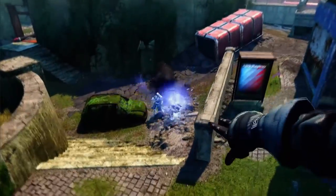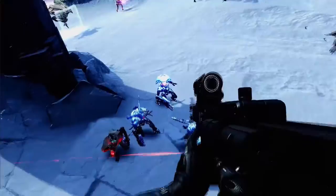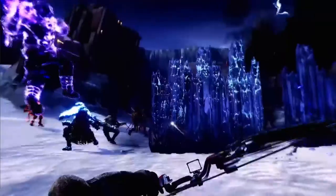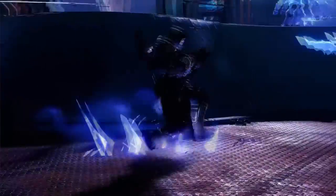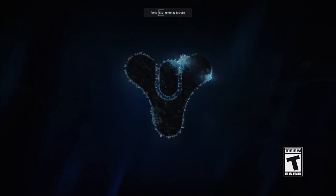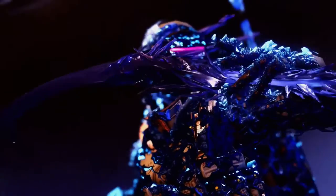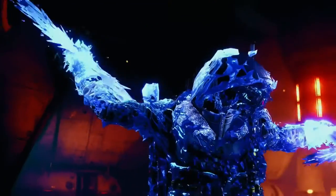So basically you're a ninja. Early on they knew the Hunter would embody the idea of slowing the battle around them with their stasis powers. That starts with Withering Blade — the Hunter Revenant melee attack. Players throw a deadly stasis shuriken into the fight; it ricochets off surfaces and enemies, slowing and damaging them along the way. Land two shurikens on the same target and that enemy will be instantly frozen.